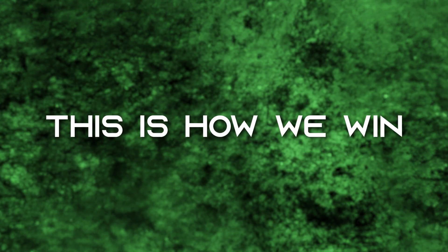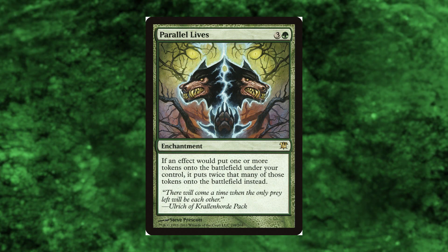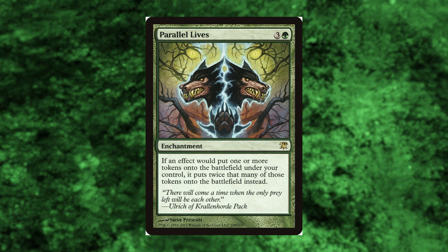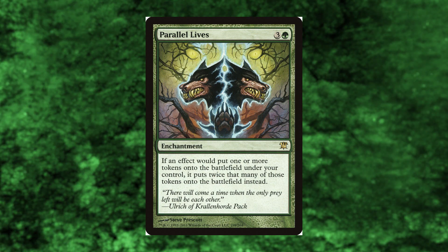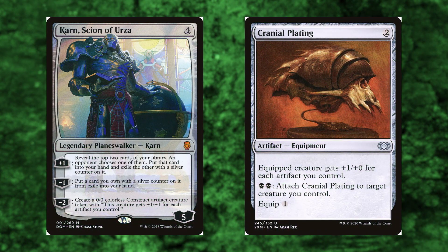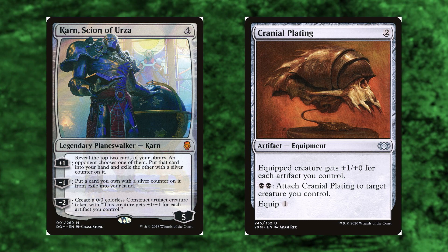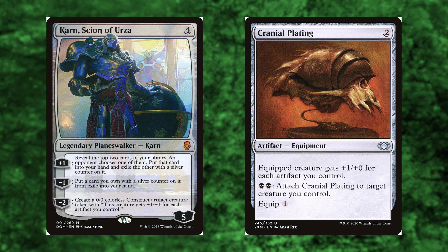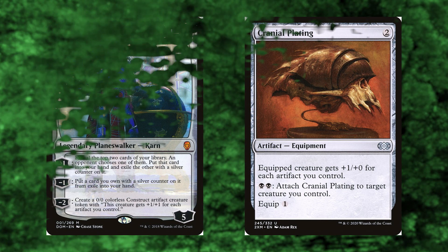This is how we win. Parallel Lives — starting with the most expensive card in the deck. This will ensure that we create double the amount of food tokens created with Jayom's ability and create the biggest buffet we can. Karn, Scion of Urza, and Cranial Plating. With all the doubled food tokens, which are artifacts, we'll create creatures that have power and/or toughness equal to the number of artifacts we control. This should be a very large number because the food tokens are so easy to create.